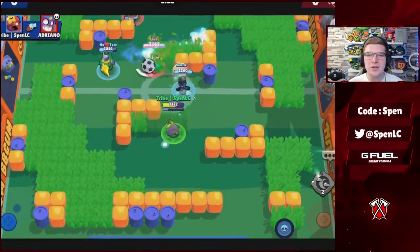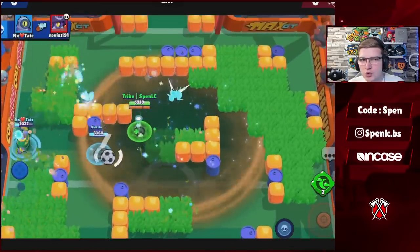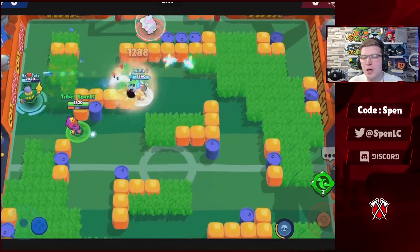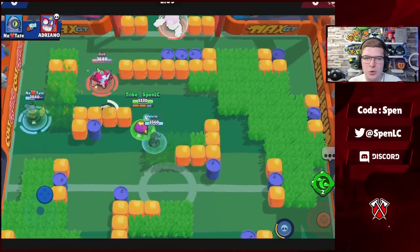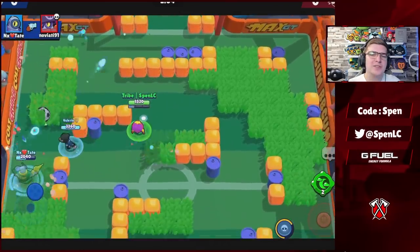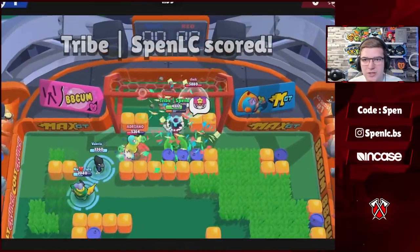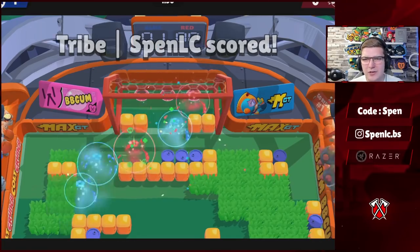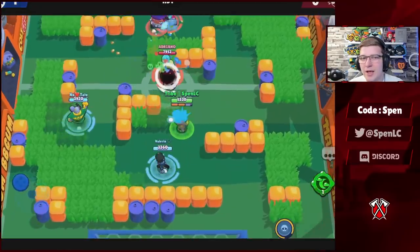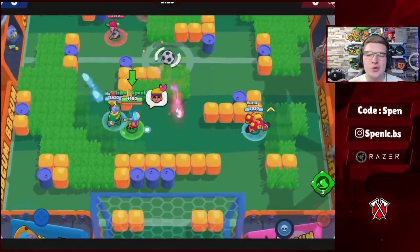Moving on to Sandy — another new gadget that has completely shifted the meta. Sweet Dreams is going to be one of the best gadgets in the game. Make sure to use it at full potential — don't shoot the enemy straight away. A lot of times you want to stun them, wait the full 1.5 seconds, preserve your ammo, and allow your teammates to also try to get the kill with you. For star powers, I still think Rude Sands is better — just be careful because Rude Sands does interrupt the gadget. In general, Rude Sands is better at scouting grass and pushing the enemy back. Only use the other star power when you're running a tanky combo to get full value out of the heals.